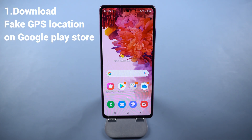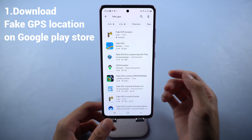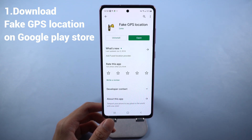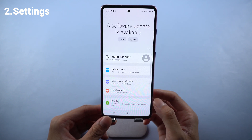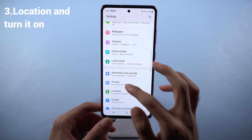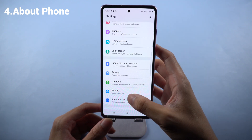Fake GPS location on Android. Go to the Google Play Store and find the app called Fake GPS Location. I have it installed already, so we just open it. Then go back to the desktop and find the Settings on your mobile phone. Choose Location and make sure it's turned on.